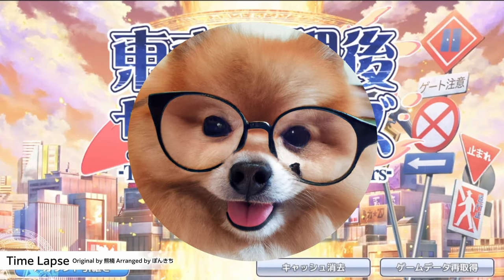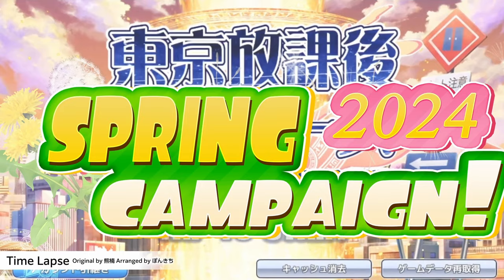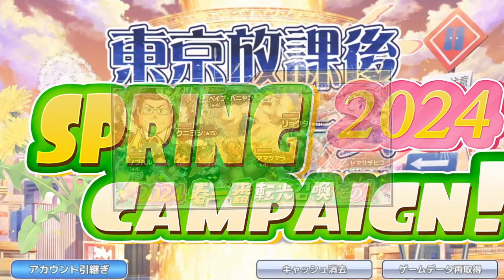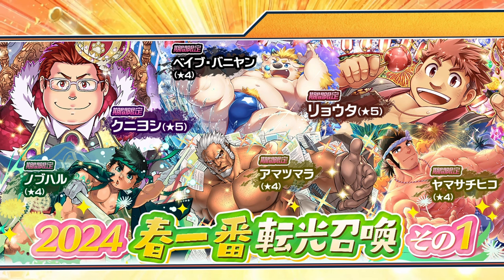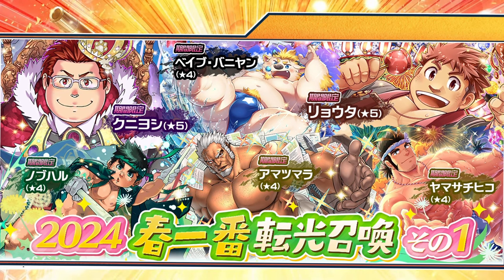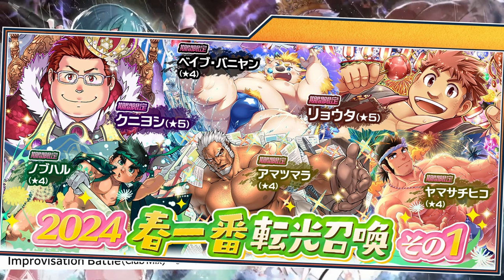Hey cuties! As with every spring, LifeWonders has released another campaign to distract us from the lack of events again. For this week, we received a part 1 pickup featuring a selection of themed units. What exactly is the theme this time? Isn't it obvious? They're all featured in the hit game Tokyo After School Summoners, of course!